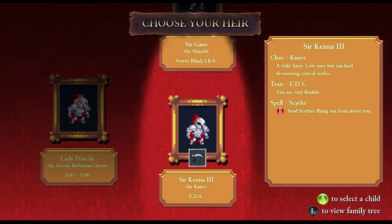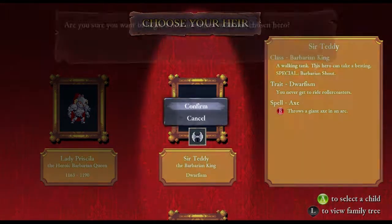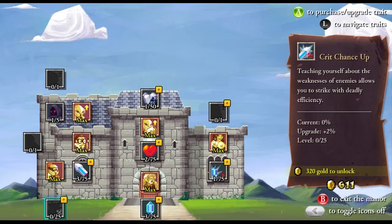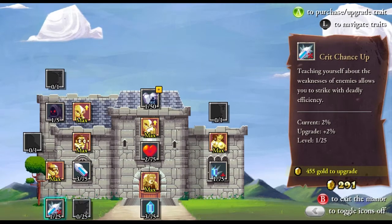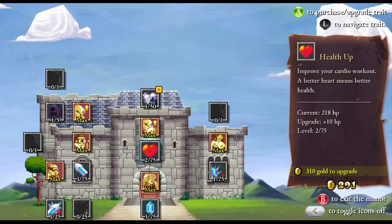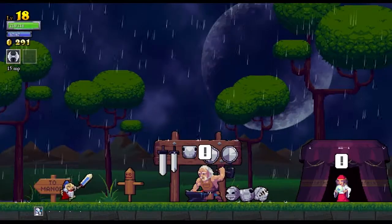Dwarfism — yeah, dwarfism is always a fun one to have. Picked up a fair bit of gold from that last run: 611. Let's see what can I get — critical chance, yes. I got a tree critical damage up. I can't afford that 291, but I'll be able to get some equipment.